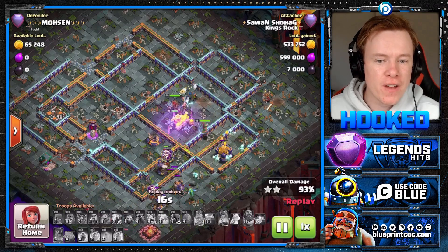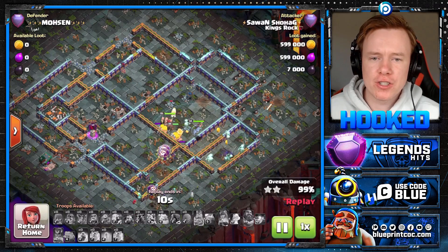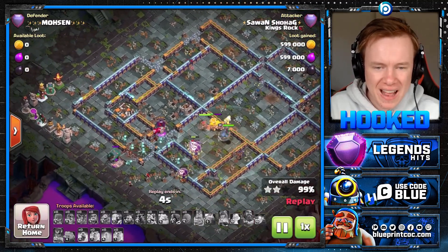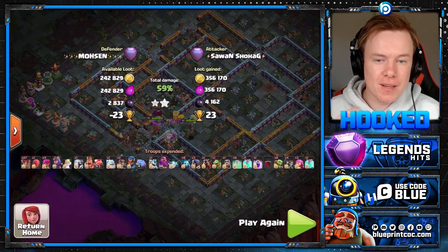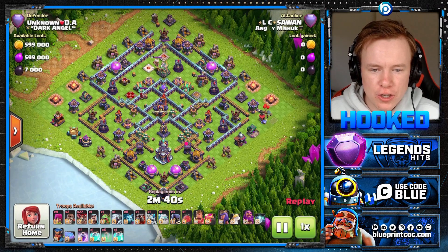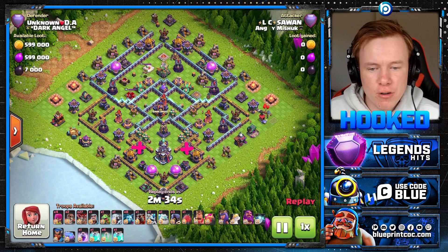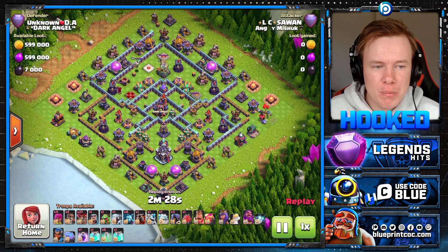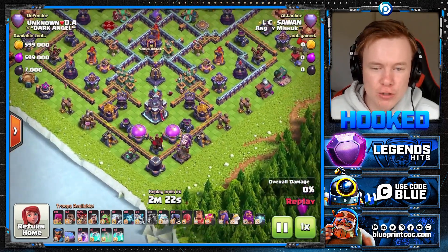I think this will be extremely effective on Diamond bases. On box bases, there are already two main approaches — going for the core or going behind the Town Hall with the Blimp — and both of those are already effective. So I don't see this working as well on box bases. But on Diamond bases, which are getting increasingly popular, this can be really strong. And I've got another replay for you on that. Another Diamond here, and I want to have a look at this Town Hall comp. You've got a Bomb Tower here and a Bomb Tower here, so the defender's not really worried about a Blizzard for the Town Hall.